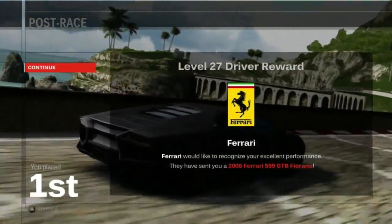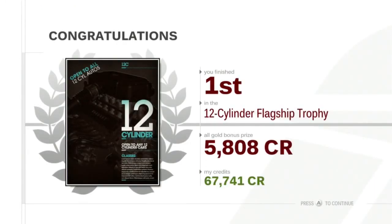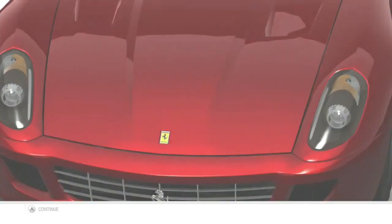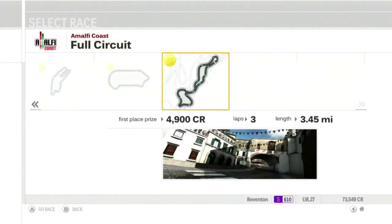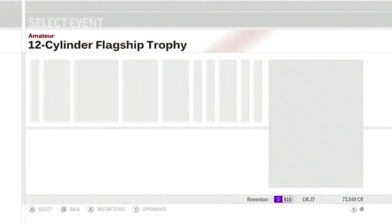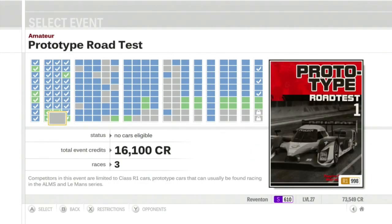Ferrari 599 GTB Fiorano — well then, it's an interesting prize. We won! Yay. So that's all the amateur events done, sans the prototype thing. Why do they have to have a prototype thing in the amateur division? Anyways, here's our new car — it's a Ferrari. It's the Joker Ferrari, clearly. We finished all the amateur events, not counting this one — I'll get to it eventually, I swear.